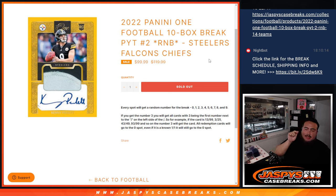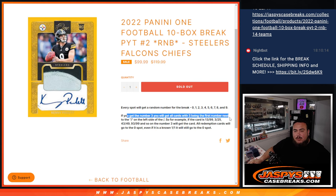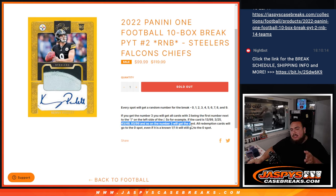Now these customers that are in this break got a piece of these three teams via a zero number break, random number block. And if any of those teams do get a hit in the break, they'll be distributed via a zero number break. We're going to go by the first number on the left side of the zero number dash. So for example, if you get a randomized block three and we hit a 13 out of 99 zero number break card for the Steelers, Falcons, or Chiefs, it'll go to block three. Another example would be 3 out of 25, 43 out of 49, 93 out of 99, and so on — as long as the three is the first number on the left side.